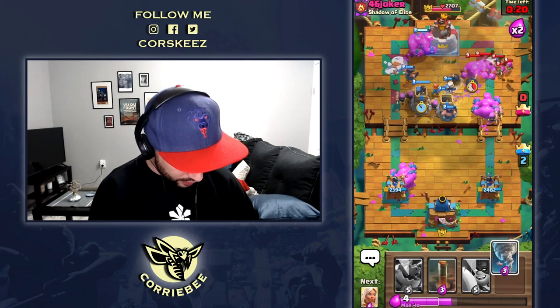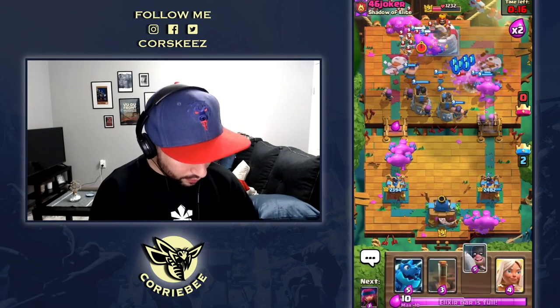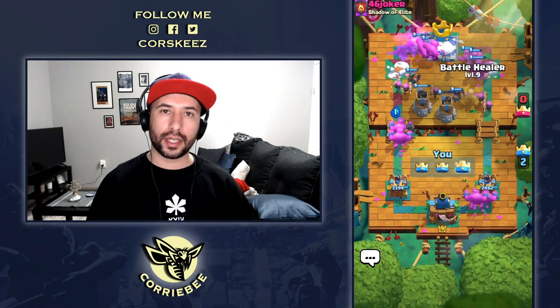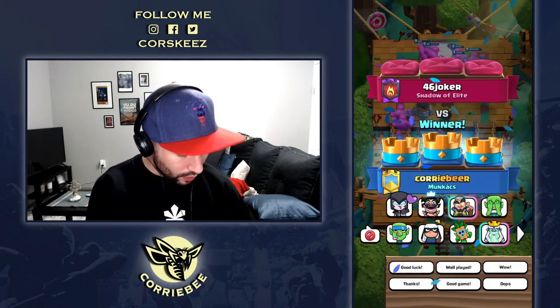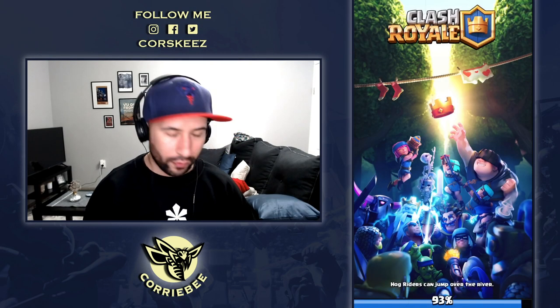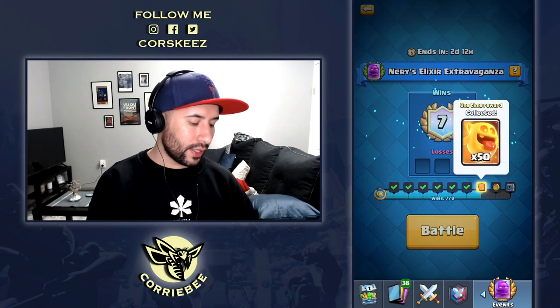I'm putting more Bomb Towers on his side. There's nothing he can do. He's still trying — it's a feels-bad moment for him. I told you guys, this is the best deck to play with. 4-6 Joker of Shadow Elite, you have nothing. I'm going to give you an emote — Magic Archer emote — just to flex on him and show him who's boss. Okay, that's one win down. Let's see what we get.